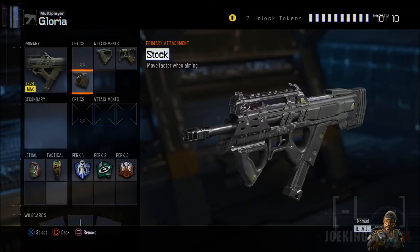Moving on, we've got the Stock attachment. Without it you're going to feel sluggish, because this game can be slow-paced. Adding Stock means that anytime you aim, you'll be able to move a little bit faster. When an enemy comes by you can sway to the right or left to throw them off, make them miss some shots, and pull off a flanking attack on your enemy.